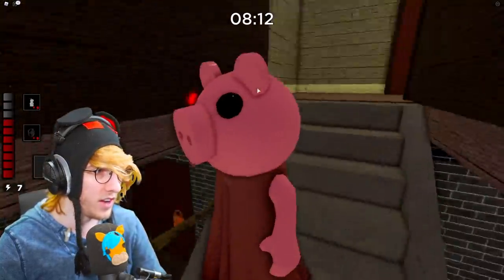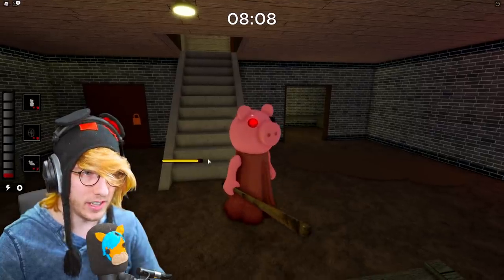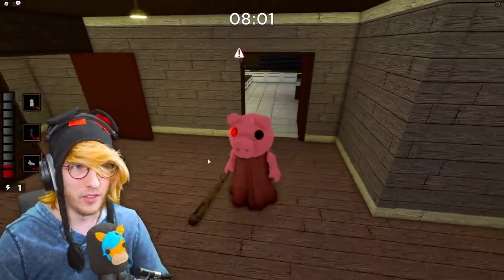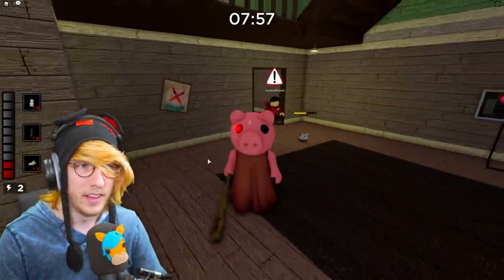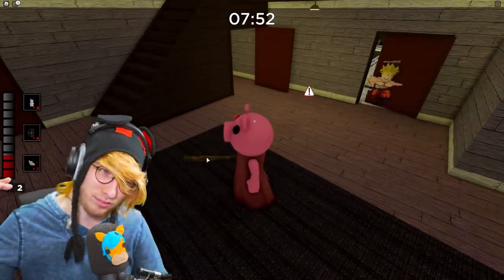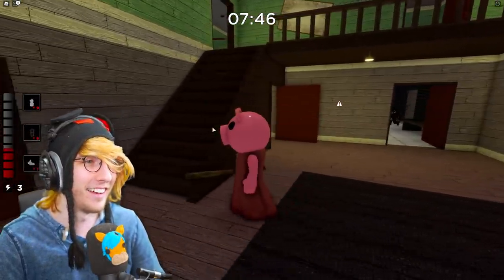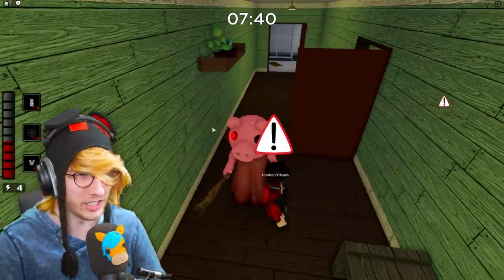I'll activate the mouse trap again down here — boom — and it should go up the stairs and start chasing them. Yep, there it goes right up the stairs. It shows exactly where players are, so if you're on a big map like Factory or Sewers and don't know where players are, this will show you exactly where they're at. Now I know this guy's here and I can get him just like that.